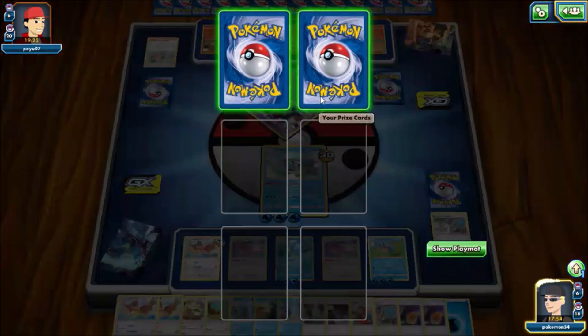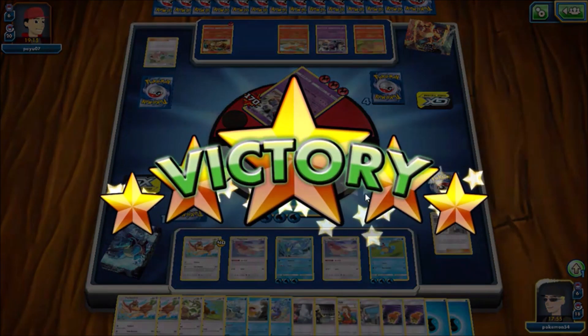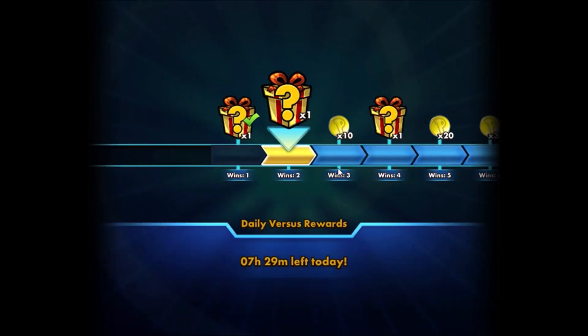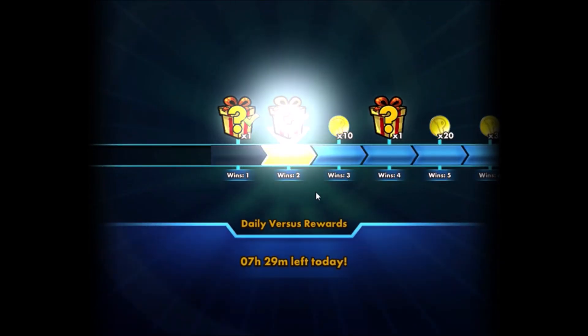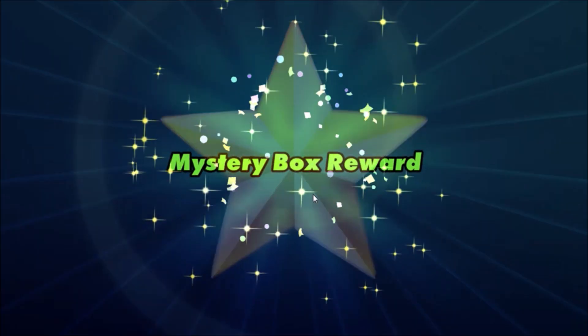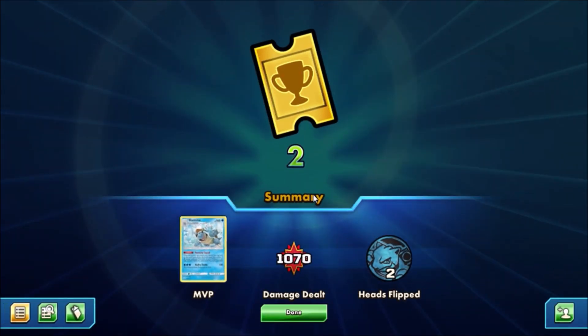Both of these theme decks can make good decks, but I feel like if you're going for the better theme deck, I think the Blastoise one definitely takes the cake for this matchup. It is definitely the better of the two, just because there are more playable cards in it. And as you guys can see, my opponent is going to concede the game. So Blastoise does take the victory — the Torrential Cannon theme deck takes the victory in this matchup. Hopefully I'm able to get some more Blastoise theme deck gameplays for you guys in the future, because I really do enjoy this theme deck. A thousand damage with a theme deck — you love to see those numbers.